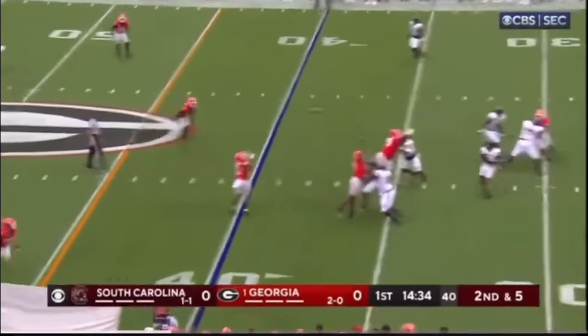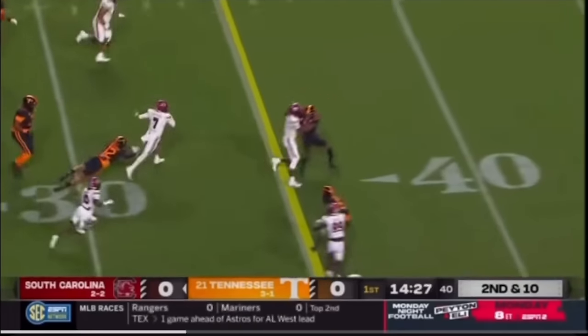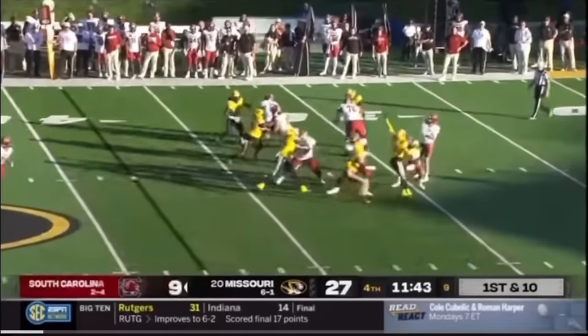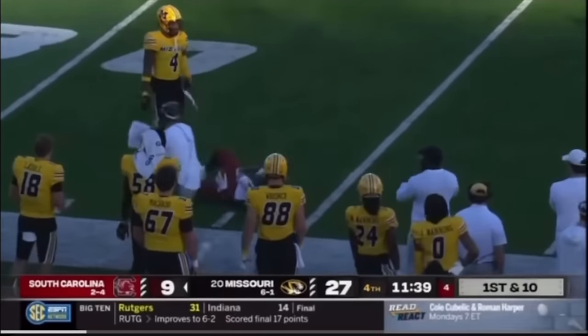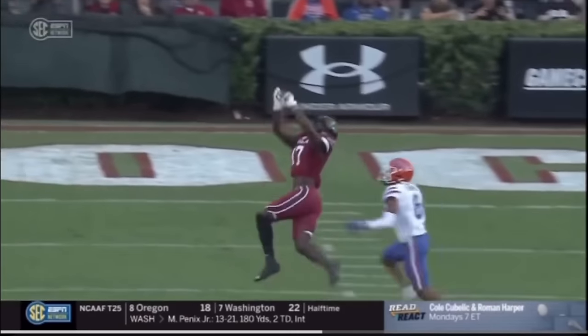He had 3,200 yards passing this year, 19 touchdowns, eight interceptions, and played a gauntlet of a schedule in the SEC — obviously with one of the lesser teams in the Gamecocks. He played against good opponents every single week and showed flashes of why he's considered an NFL quarterback. We're going to dive into the film, particularly his game against the University of Florida, to see how he throws the ball and how he operates.